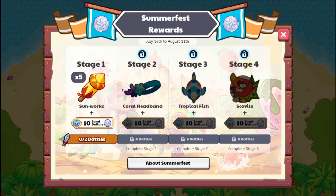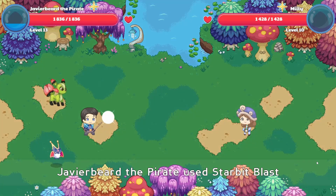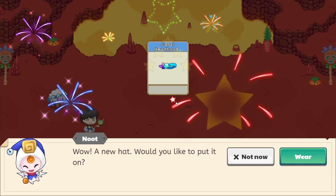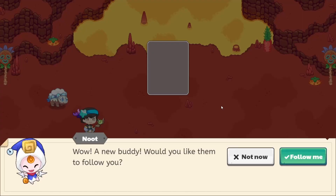Here, you will see the 4 tiers of rewards that you can earn by completing battles in the game. These battles can be done in any zone and even in special areas like the arena. Completing each of these tiers will net you a tier reward as well as an additional pile of Sand Dollars for members.